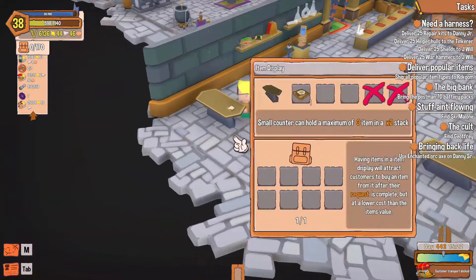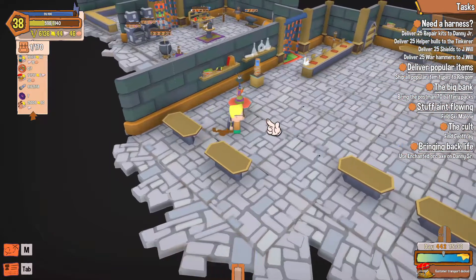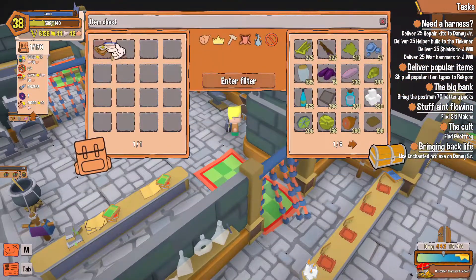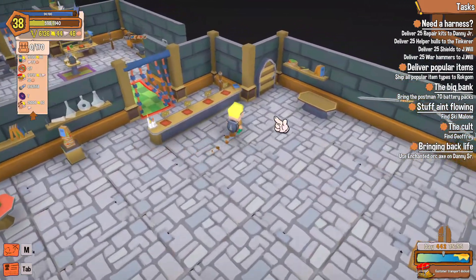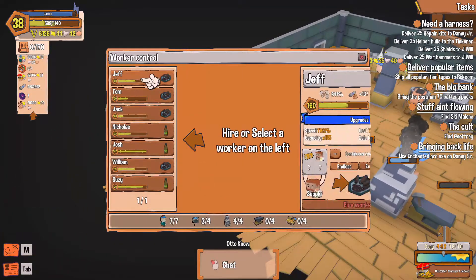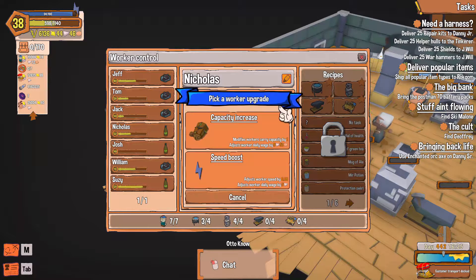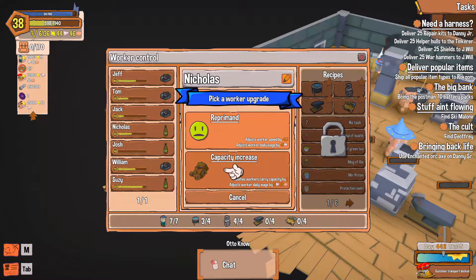Let's see the nutritional value of this egg sandwich — 35 energy, not bad. Throw it up in here. Now let's see if we can mass produce it like we always do. The block bread we got — I had to make a thousand for up here in the workshop; they give you 50 energy each. Alright, Jeff, we got some levels to give — speed boost and capacity.